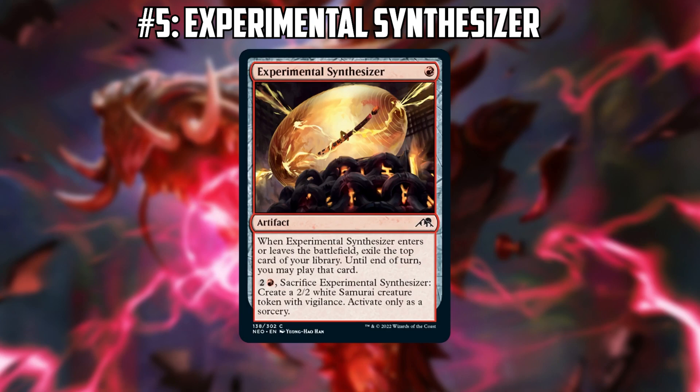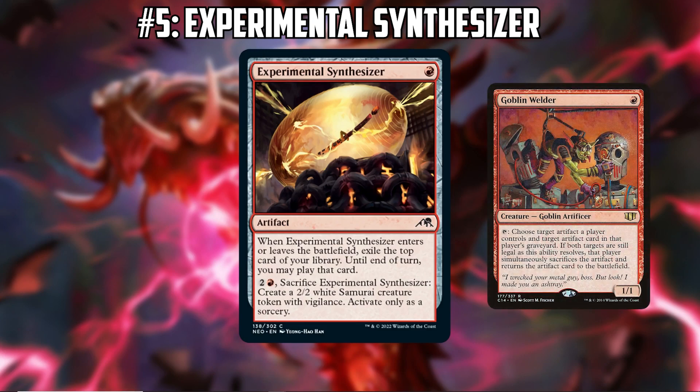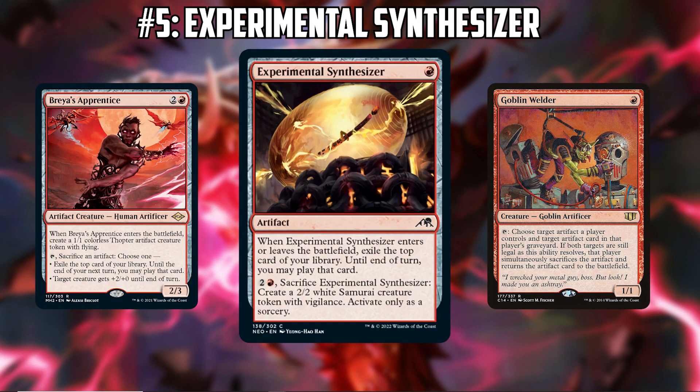This is probably going to see quite a bit of play in Painter builds, with cards like Goblin Welder and Goblin Engineer. Those decks are now playing cards like Brais's Apprentice — you can sack this to Brais's Apprentice and basically draw two with it. So it's just a lot of incidental synergy and incidental card draw in that kind of deck.